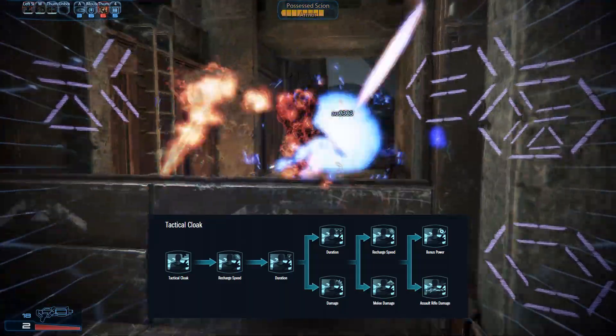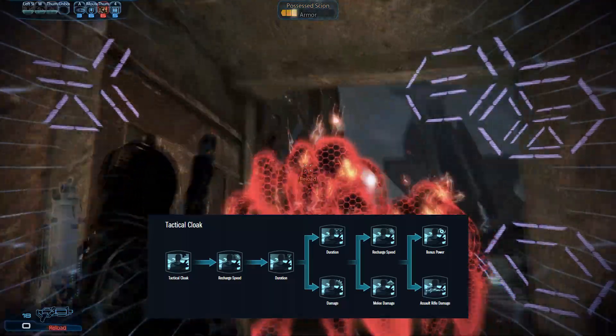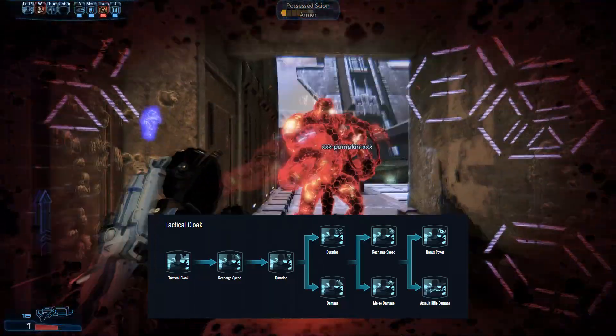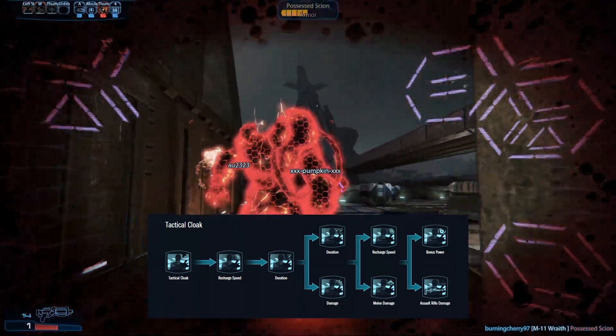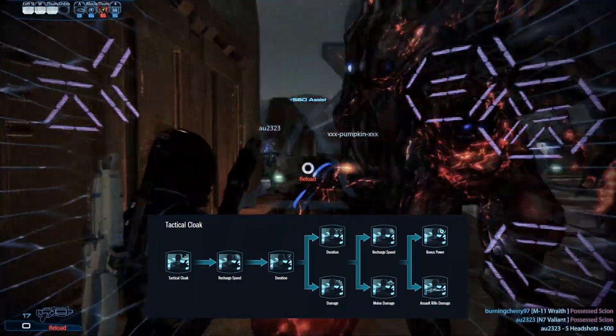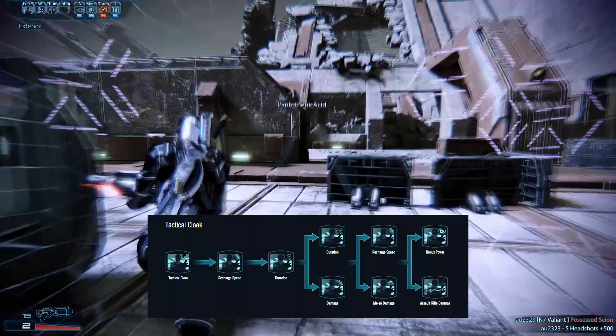The rank 4 evolution branches Tactical Cloak into two kinds, known as Damage Cloaks and Duration Cloaks. Damage Cloaks provide a higher damage boost, but Duration Cloaks last very long, allowing much more freedom of movement and securing easier objectives.